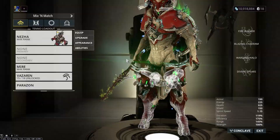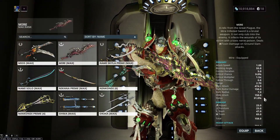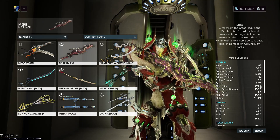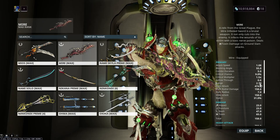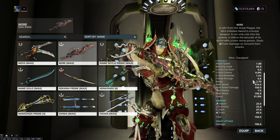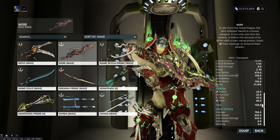It's actually a pretty solid weapon. For stats, it is status-based for the most part. This has a 31 base status chance. It also has very, very good range for a sword — it's on par with Exalted Blade as far as range. And it has innate toxin damage, and that's what makes it overpowered in Conclave.